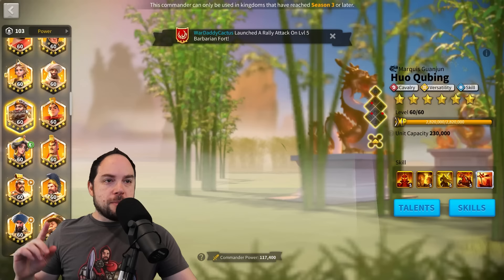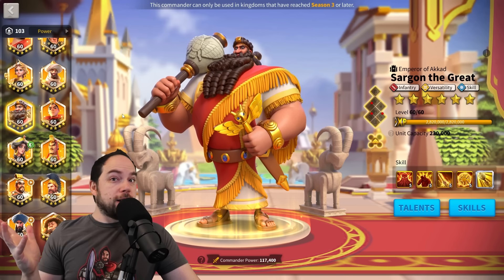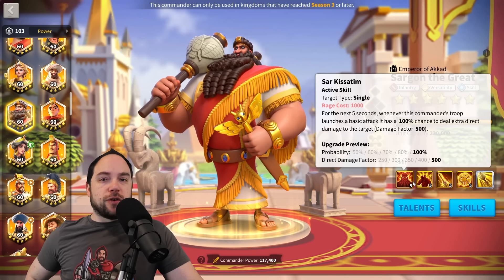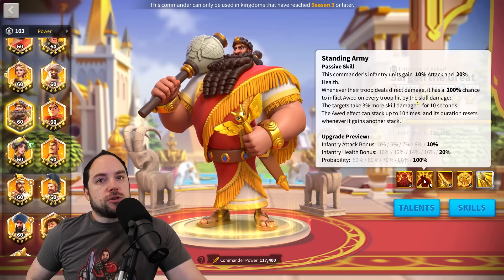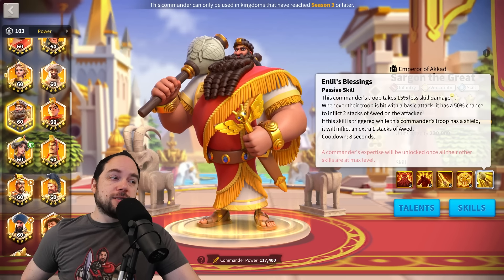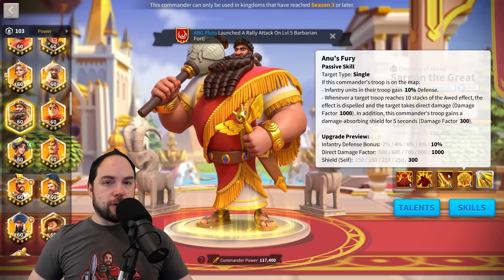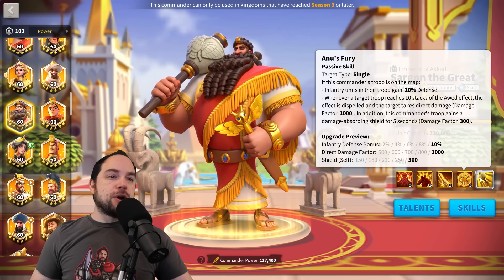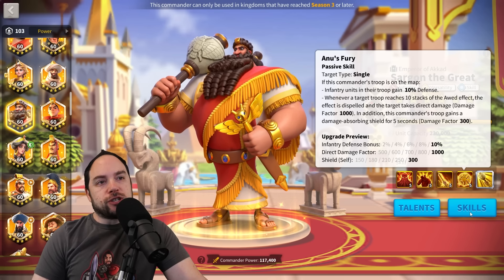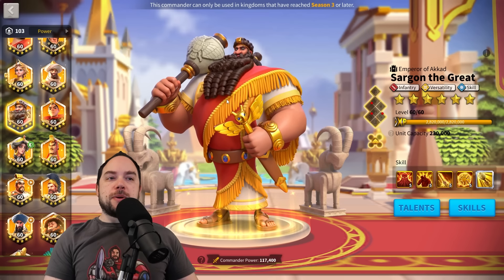On the topic of commanders where you question whether or not to expertise them, Sargon is one of those. He applies a debuff called "odd" — it makes the target take up to 30% more skill damage — but he's going to clear that debuff and do a bunch of damage when you unlock his fourth skill. There's actually a question as to whether you should run this commander at 5-5-5-0 or start putting more skills into him, which is really weird. Pretty much every time there's that dynamic, I feel like that commander isn't as good as it could have been.